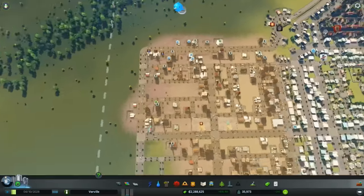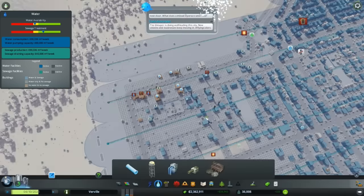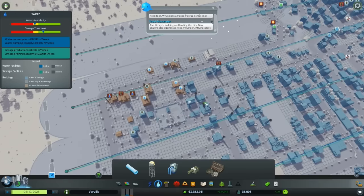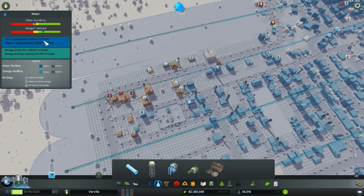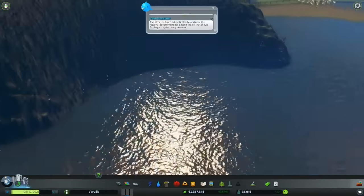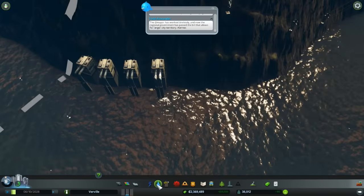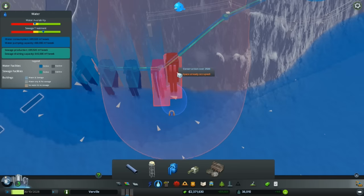Let's fix some of the problems up at the top here. Oh, 36,000 population — nuclear power plant, nice! Why do these guys not have water? We need to add more water pumps. Let's see — water pump.